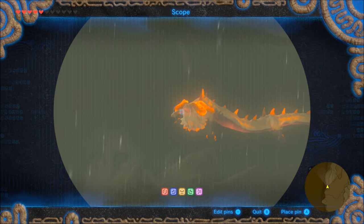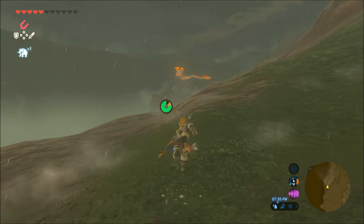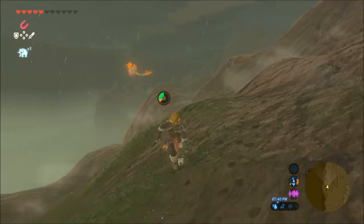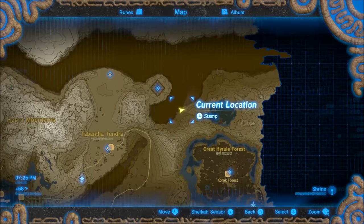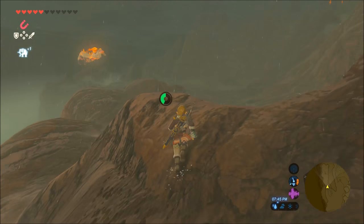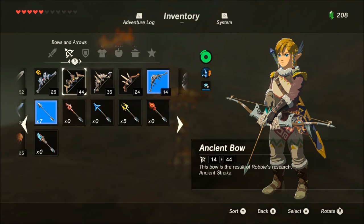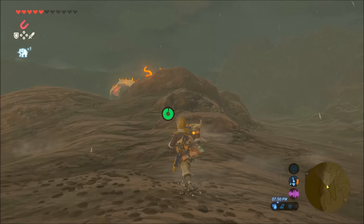Basically all you have to do is get to this location where Dinraal is, shoot him with one of your arrows in the horn, and it's going to drop one of his shards. The only thing that's a pain is actually getting to this part, and I'll show you on the map exactly where I'm at right now. There's no easy way to get here — I didn't see any shrines along the way. You're just going to have to travel. It's going to take you about 25, maybe 30 minutes to get there if you have the right equipment.